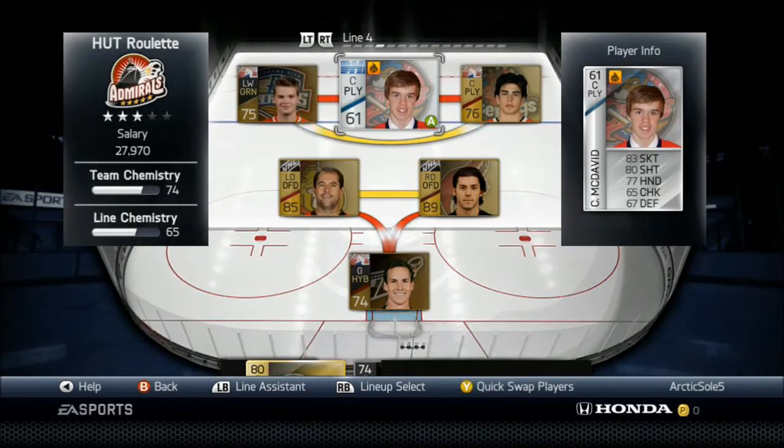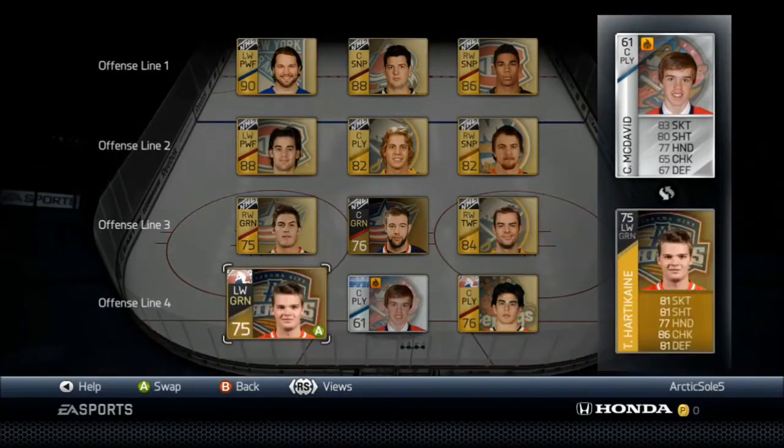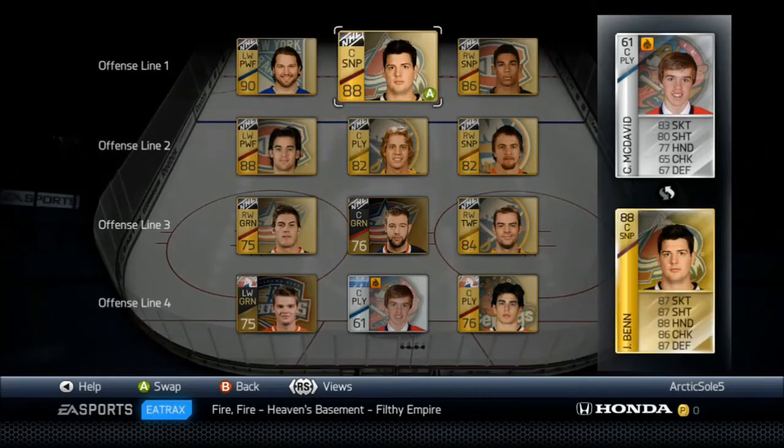He's on the 4th line with Hardikainen and Peary. So that's how our 4th line is looking. The team is looking alright. But I'm thinking of putting Kane as captain, but Jamie Ben has been playing really well, so I'm not sure.